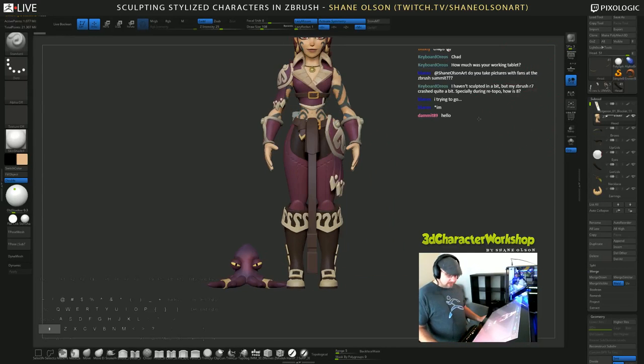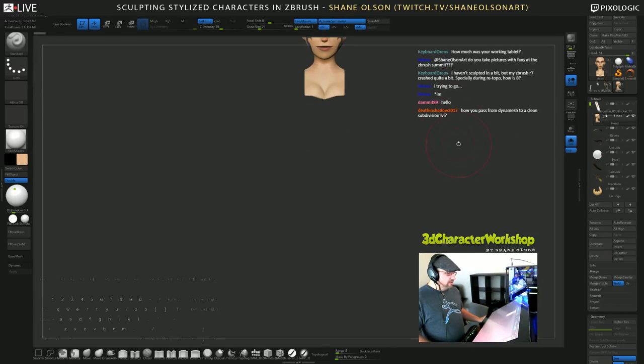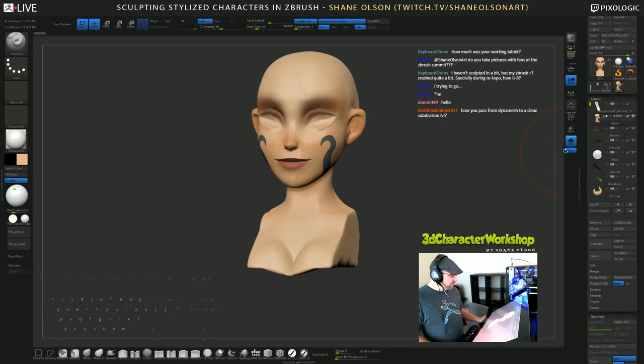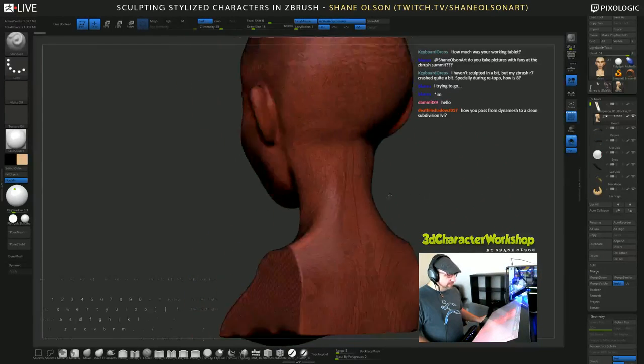One more thing — I need to add subdivision levels to the head, because right now it's a dynamesh. Let me save this again, and solo that head. How do you go from dynamesh to clean subdivision levels? You're about to see. Here is a dynamesh mesh. What I want to do is introduce subdivision levels into this head.